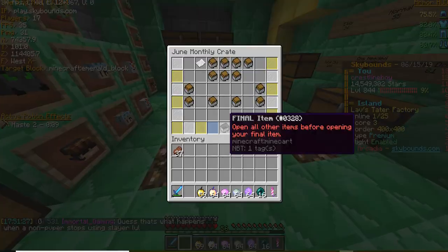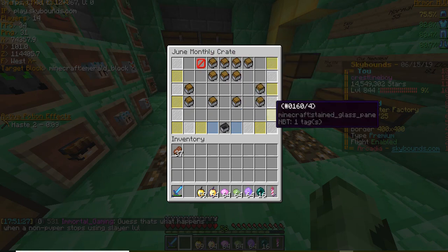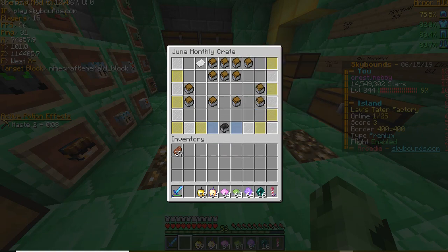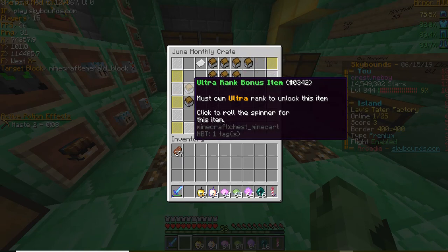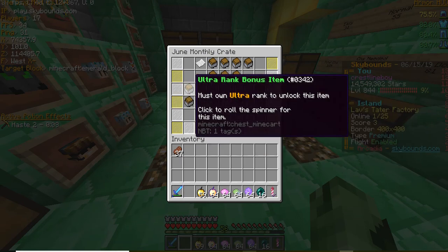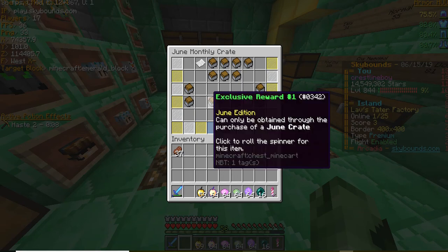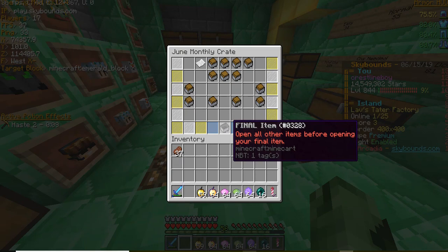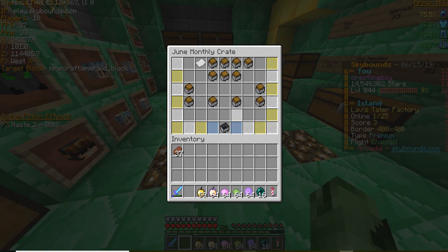I wanted to hop on before I kept going with this, 'cause I started to open this one and I was like, wait, I should record this. So here I am. You can get 13 items and we'll go through each one. You get eight basic rewards, then you get something based on ranks — you have to have each of these ranks, and I think it's like something you can get from the monthly crate, like the monthly rank crate kits or something. And these are stuff that are only in the June crate, and this final item is like a slot machine kind of — it gives you a choice of three things and you can choose.